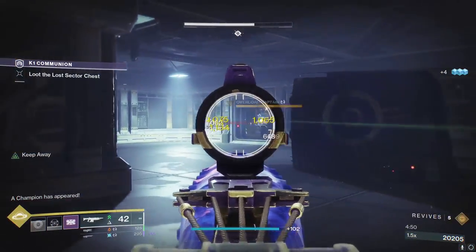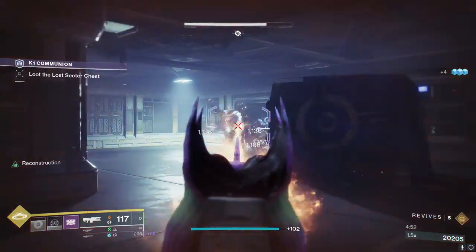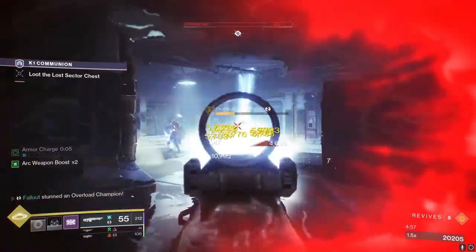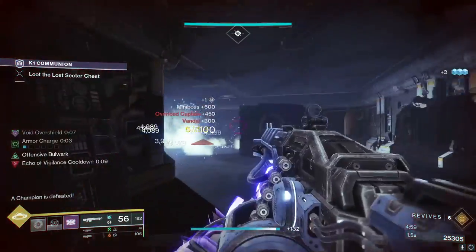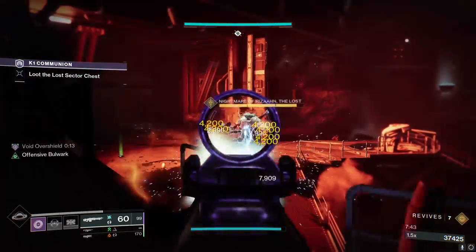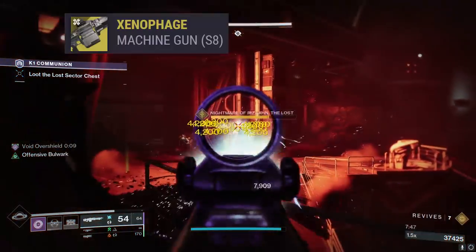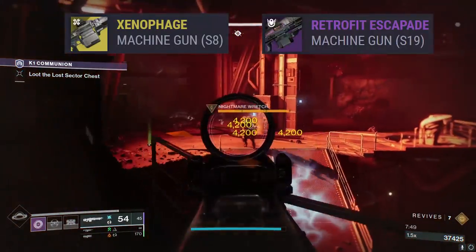If you have a teammate with Divinity, it makes dealing damage all the more easy, making even relatively tough fights like the recent exotic quest Tormentor boss fight turn into a complete walk in the park. Works very well with other machine guns too, both exotic and not — for example, the Xenophage and also the Retrofit Escapade.